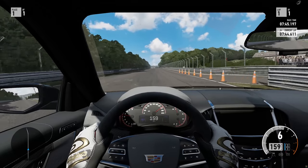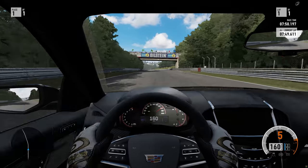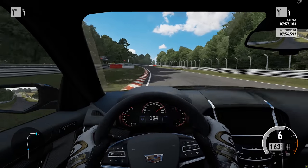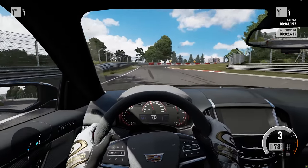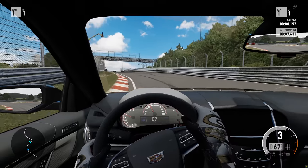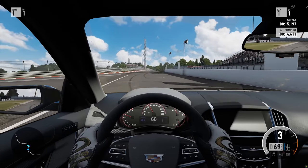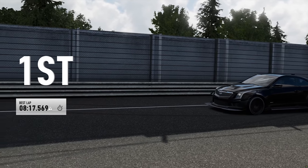I'm literally looking off my screen right now — that's why I went off the track. 6th gear is just not liking it at all. Okay, we're going downhill now so it's fine. Slightly off the track but that's okay. I'm going to finish off with a terrible, terrible lap time — 8 minutes something. Maybe 8:15? Probably even more than that by the time we get to the finish line. There we go — an 8:17.56. Jesus, that was terrible.